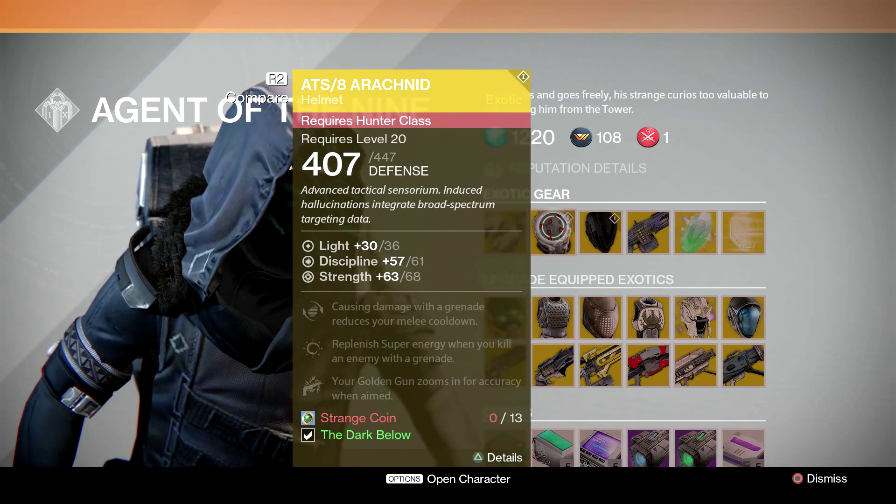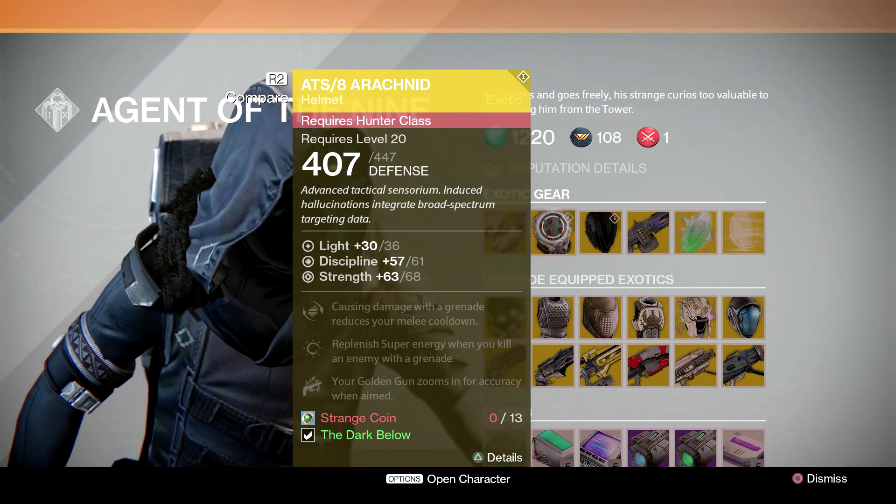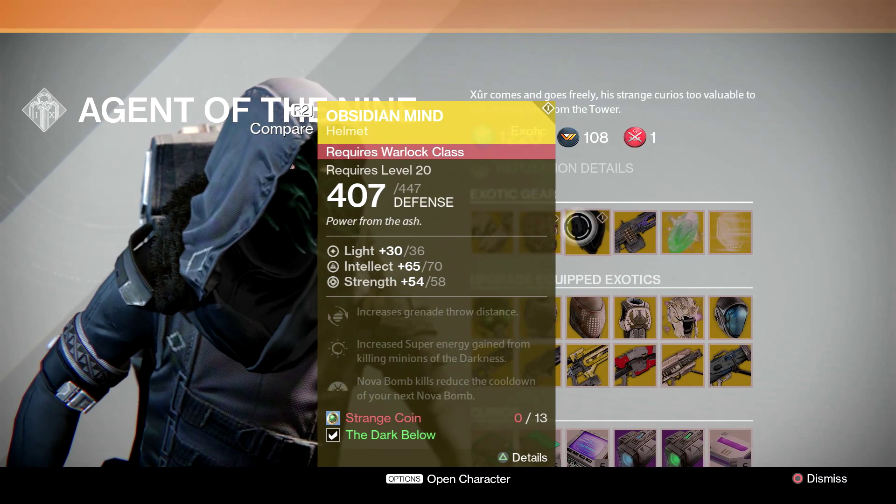For Hunter this week we're going to have the ATS-8 Arachnid. The perks are: causing damage with a grenade reduces your melee cooldown, replenish super energy when you kill an enemy with a grenade, and your Golden Gun zooms in for accuracy.